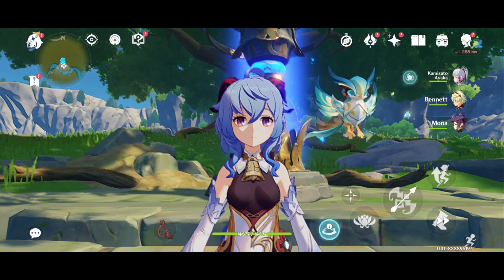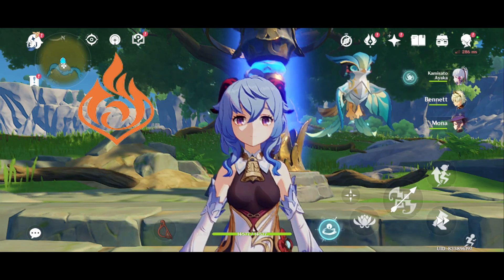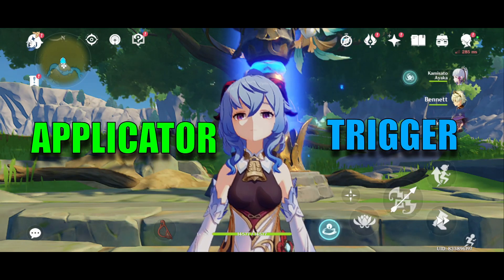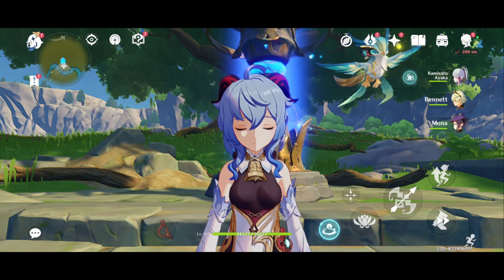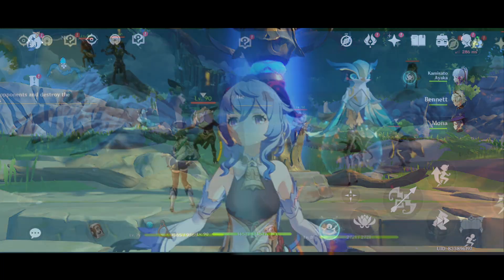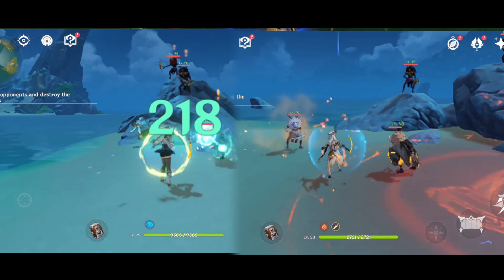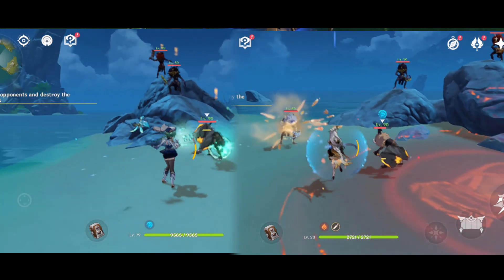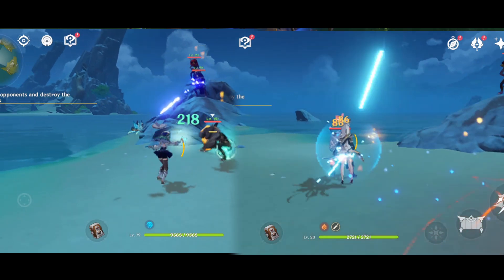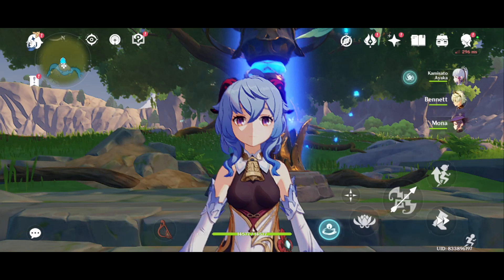Unlike other elements like Pyro, Hydro, Cryo, or Electro, which can be both an applicator and a triggerer, Anemo and Geo can only be the triggering element. When you do an Anemo or Geo infused attack, the enemy is left with no aura — the enemy cannot be inflicted with an Anemo or Geo aura. Now let's talk about the elemental reactions, starting with Geo.